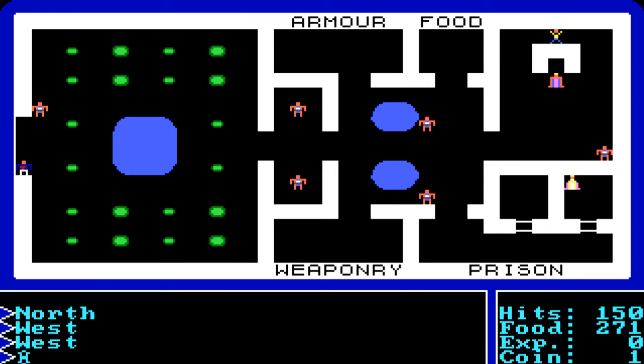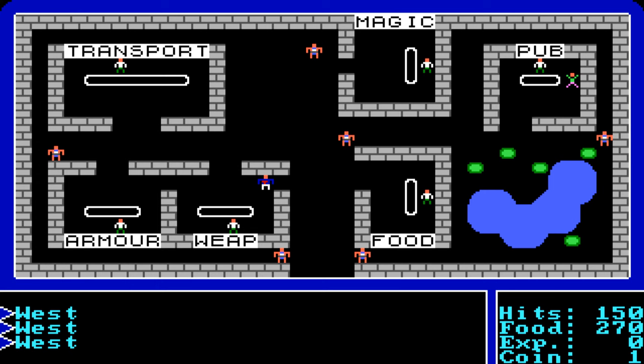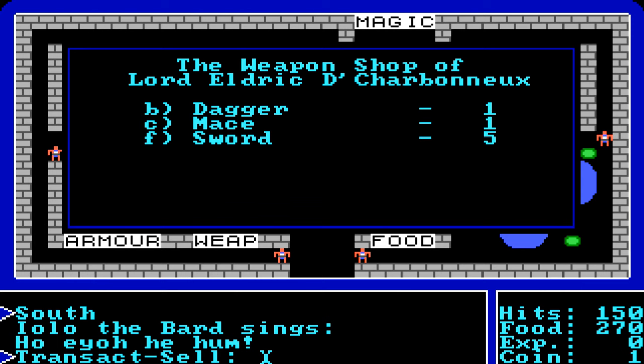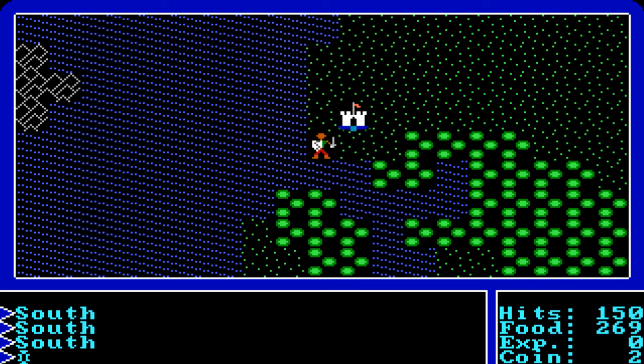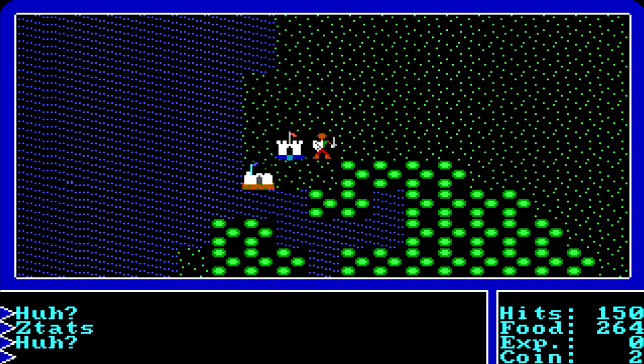You can keep repeating the dungeon and pool method to get more gold and items. Higher your stats, the more likely you get good results from the pool. Sell any items you don't need to get extra gold. That's how you start out in Ultima 1 easily.